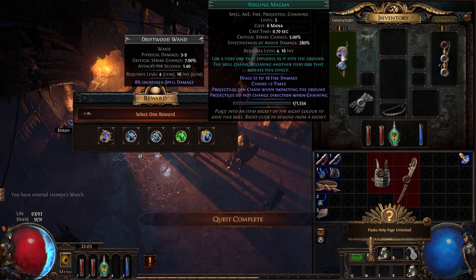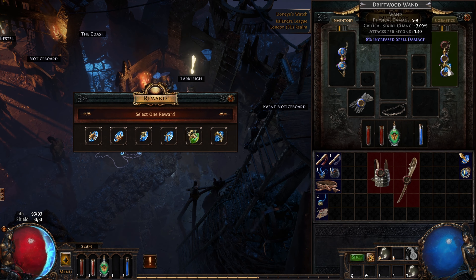Don't forget to check for Rustic Sash and Blue-Blue-Blue or Blue-Blue-Red items. Hopefully you can get the items in the form of Wands from Nessa.